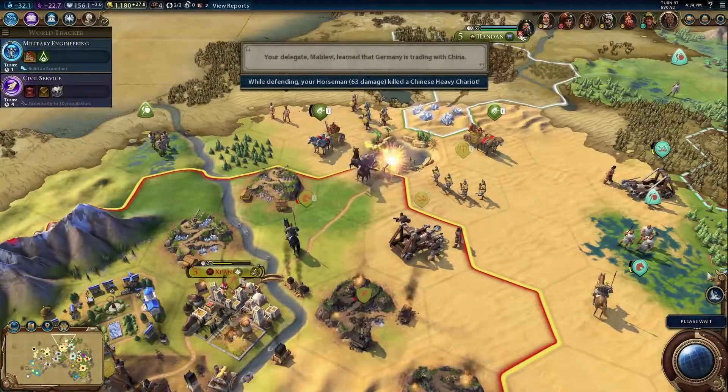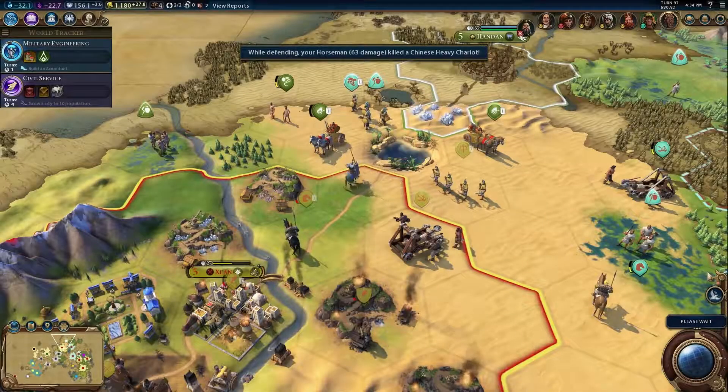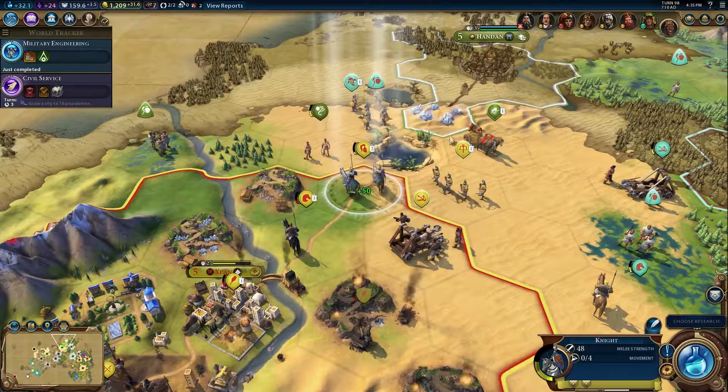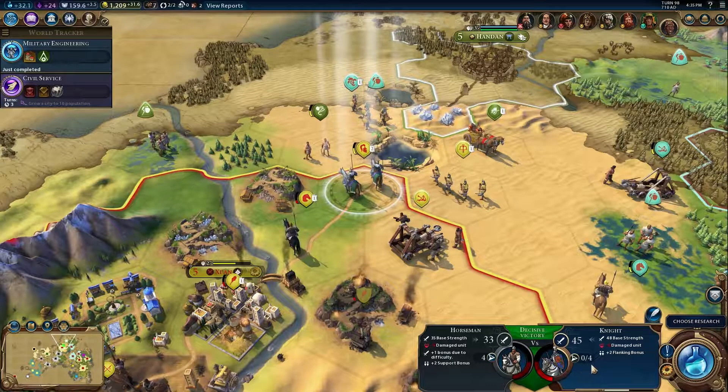A unit gains experience points for engaging in combat. Experience points are used to promote the unit, which allows you to pick a new ability for it. Promotion also heals the unit, but promoting a unit uses all its movement points that turn.